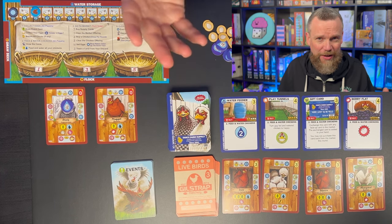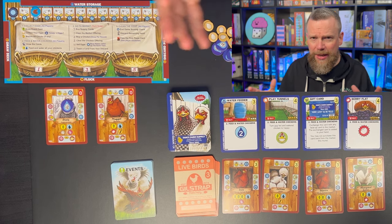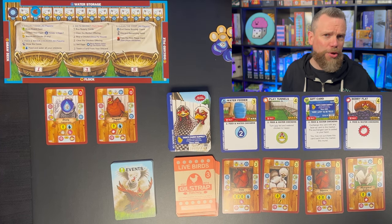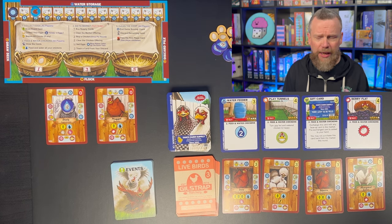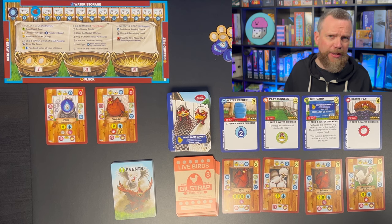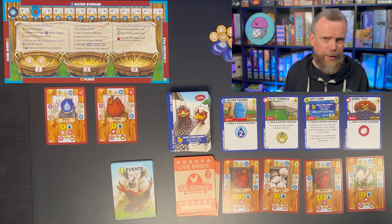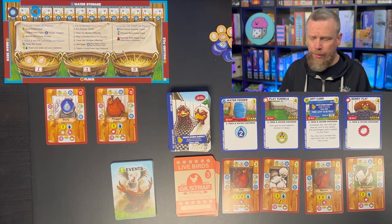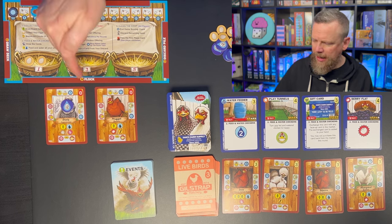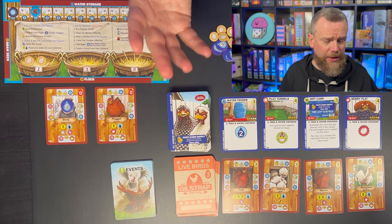Often in deck-builders you wind up collecting more and more cards and your deck becomes less efficient. But in this game, if you have enough eggs, you can trash the cards you don't want and really get an engine that hums. You can also save water cards — there's a water supply at the top of your player board where extra water cards can be stored. Once all players have visited the market and spent or saved their eggs, you check for victory. If anybody's reached 10 points through selling eggs and chicken victory points, the game ends and you count up to see who wins.